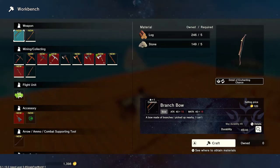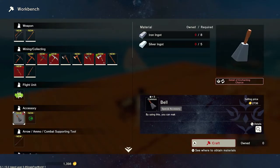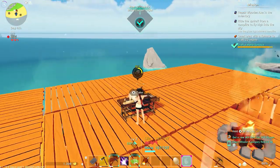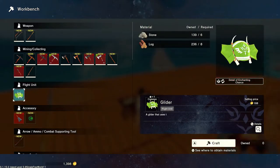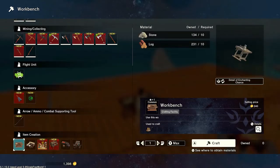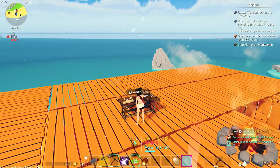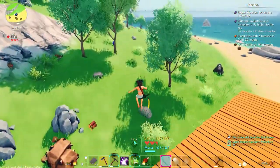Oh, now I got a workbench! Did I unlock another workbench? We're gonna get a stone furnace. And this furniture bench apparently. We're just gonna get all the benches. Oh, we don't have enough — I need some more copper ingot. Let's go for a quick adventure!